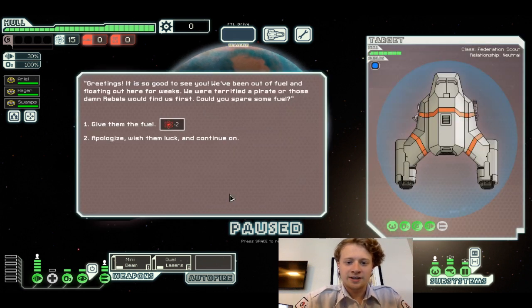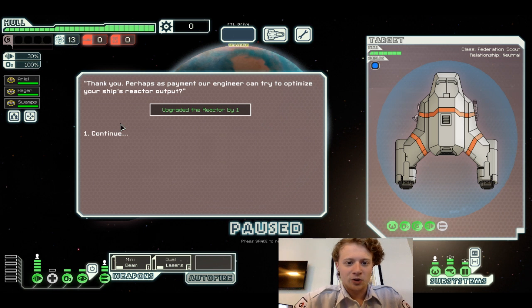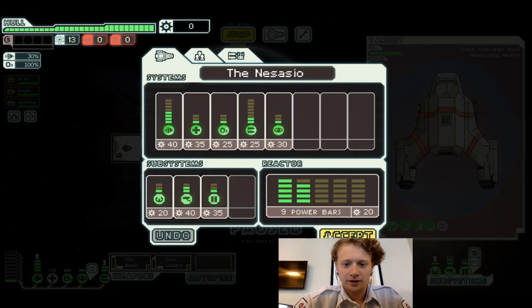Greetings — it's so good to see you. We've been out of fuel and floating out here for weeks. We are terrified a pirate or those damn rebels will find us first. Could you spare some fuel? Yes, sir. Thank you — as payment, our engineers can try to optimize your ship's reactors. Hey, I like it.